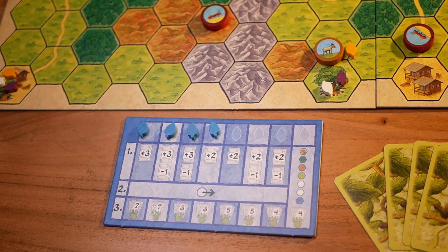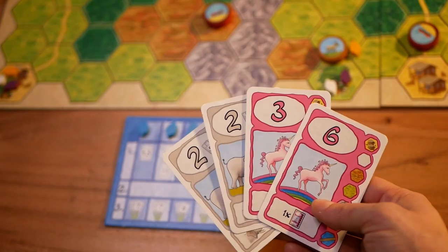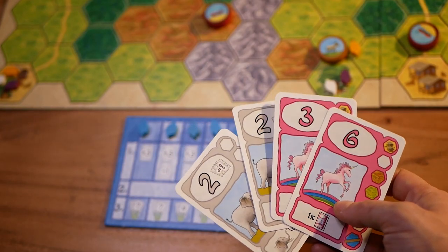When a sloth collects the last leaf of their color, the game ends and that sloth is probably the winner. In case of a tie, the sloth with the highest total sum of movement points in hand will be the winner. If there is still a tie — well, you're all far too lazy to care.